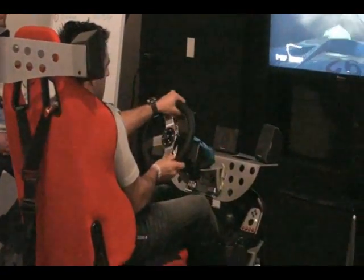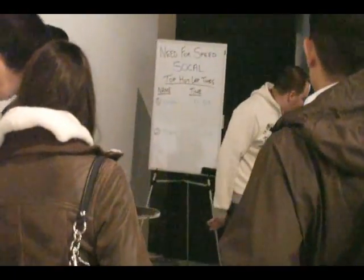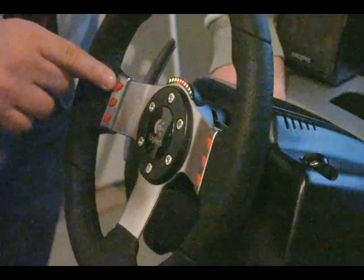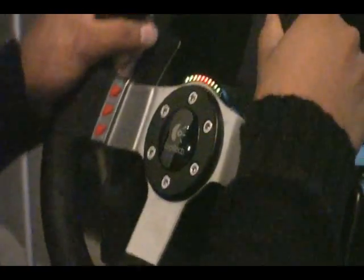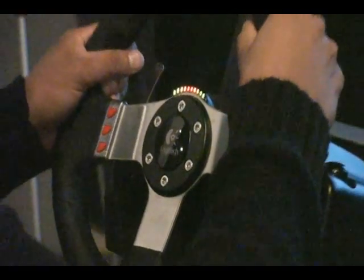One of the other really neat features in Shift 2 Unleashed is Autolog. It's a social gaming device where you can add friends on your Autolog wall. If they set a certain time at an event, that time will be posted. If you want to beat your friends, you try to better their time. If you do, it shows up on their wall and all of a sudden they're going back to the drawing board, trying to customize their car, make it better, and then trying to beat you. So it just fuels this whole element of social competition, which is a ton of fun.